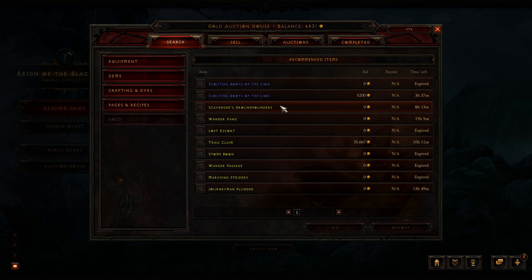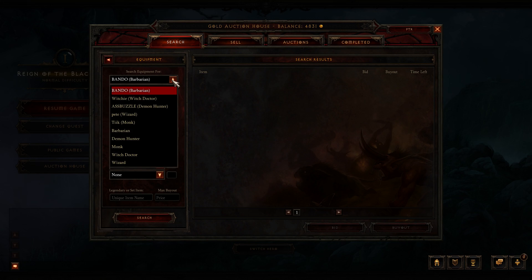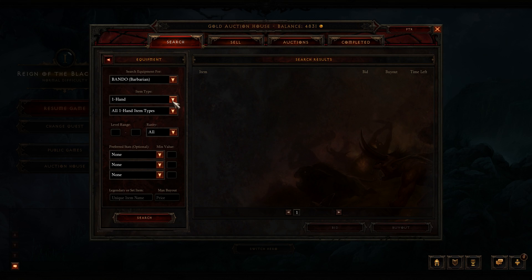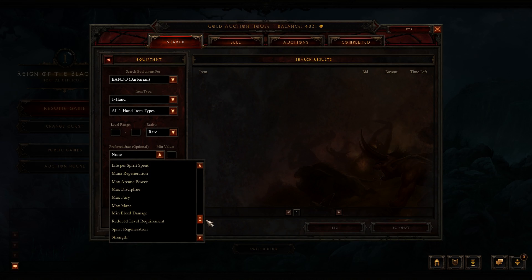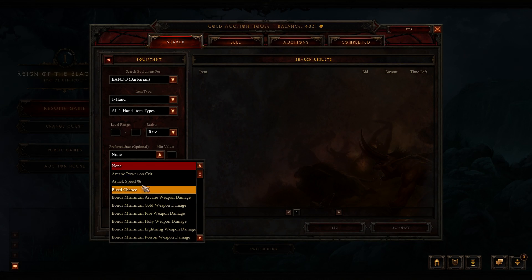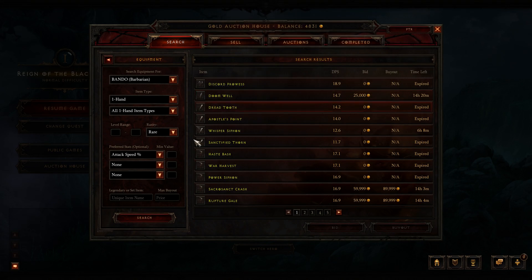The gold auction house is very similar to the World of Warcraft auction house — I guess they just used the same design. You see your gold amount at the top so you always know how much you have to spend. You can select different categories, look at equipment, set up filters for which character, what sort of weapon or item, rarity, level range, and you can also search for stats. Searching by names doesn't really make sense in Diablo because every weapon is randomly generated.